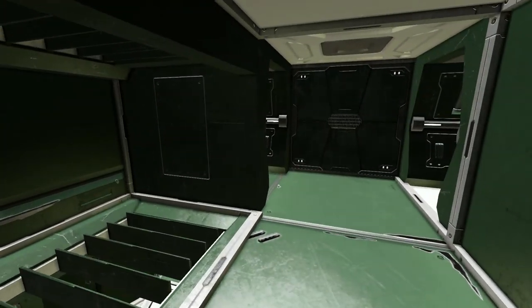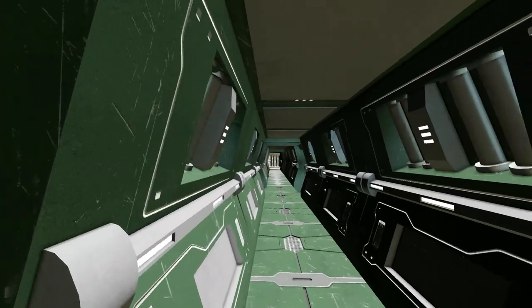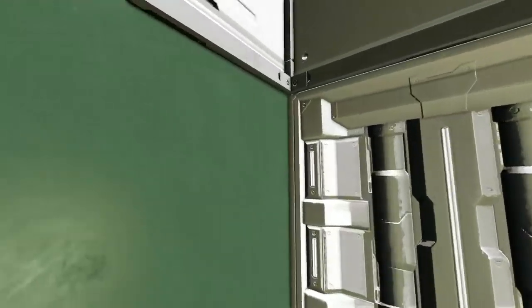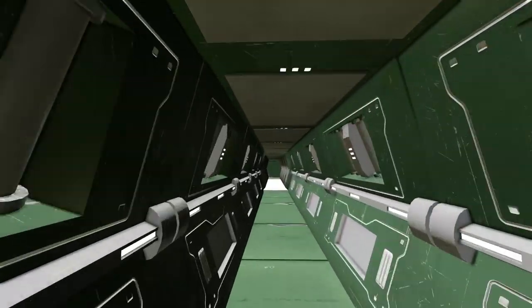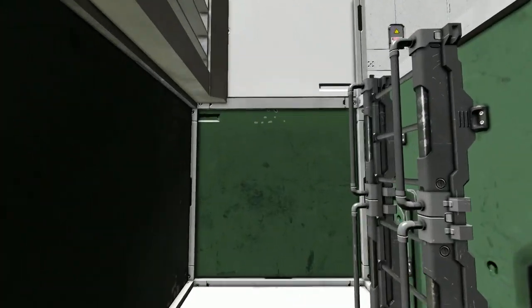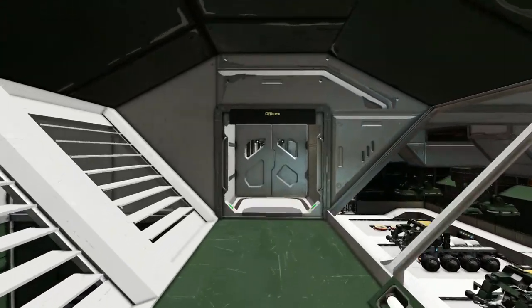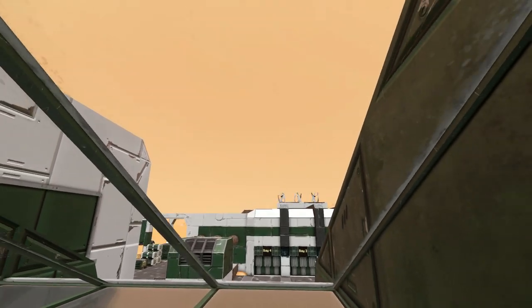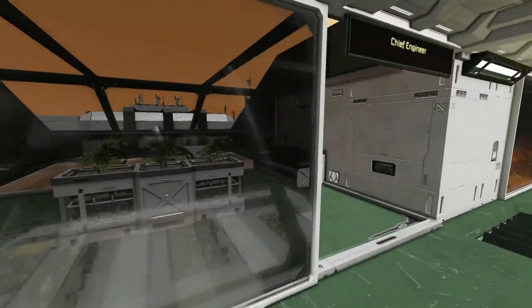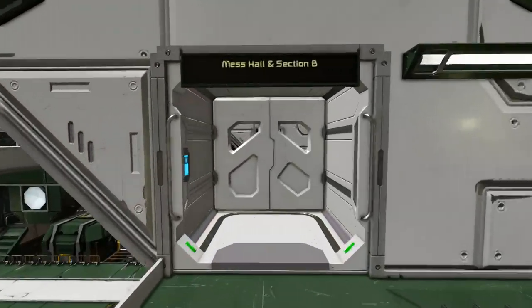We can continue going up and around to the office mess hall and section B - but that is it actually. We can open up this door - not too sure what those things are but we can drop down there into this little area here. Is this a maze? Have I been tricked and put into a mouse trap? I can just keep running along here - these are probably the maintenance tunnels. Running all the way back round here, we can find a way to get out - there's the ladder up there. We can enter the office mess halls and section B - these are the offices, just a standard office where we can view across.